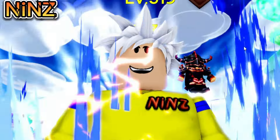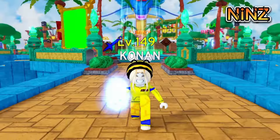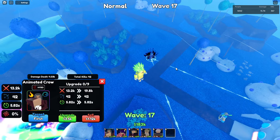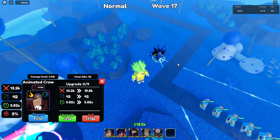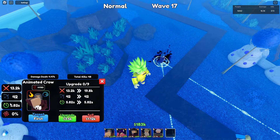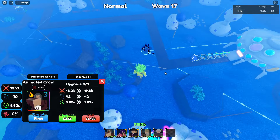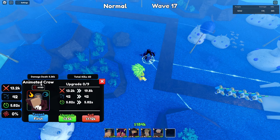He's using AOE Cone, and you need 2.25k for placement. For initial damage he's got 13.2k, 42 range, and 5.82 SPA. Look at that range — OP range, what the hell! He is also a burning type unit.